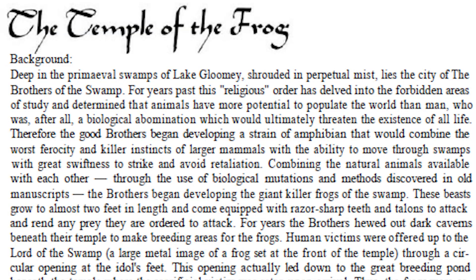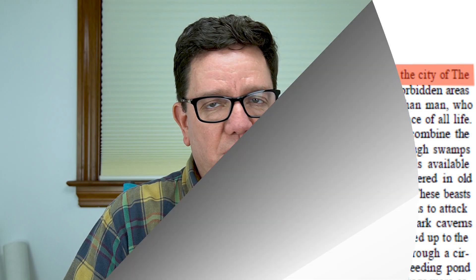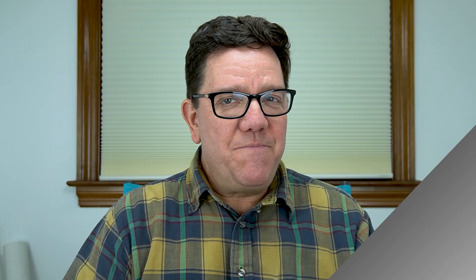The Temple of the Frog is in a swampy area called Lake Gloomy that is always shrouded in perpetual mist. So you have difficult terrain whether on foot or in a boat, and your sight lines are very limited. Deep within this inaccessible area, you have a community called Brothers of the Swamp, which Arneson describes as a religious community — with sneer marks — because the nature of this religion is not exactly benevolent. And in fact, Arneson never describes the tenets of this religion other than to say that the Brothers of the Swamp think of humanoids as inferior abominations.